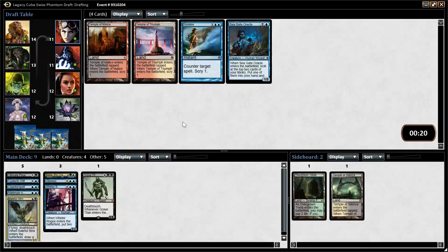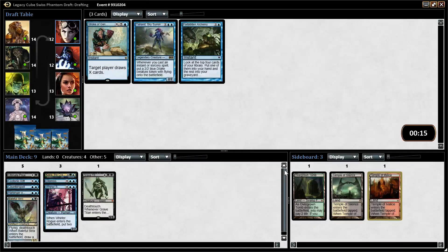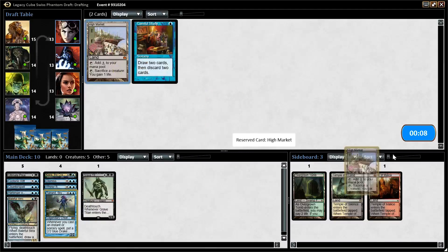Kega could also be a good finisher in this deck. We wheeled two awesome cards for our deck that we can't play. I'm going to take Temple of Malice here — there's a possibility that we'll splash red. Talrand came around, I guess — that's the card we're taking. Doesn't look like a great Talrand deck. We would play Stroke or the other card. High Market — oh hello, Nicol Bolas.